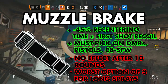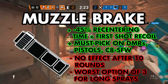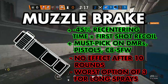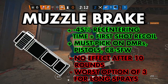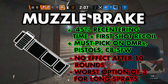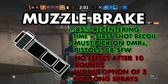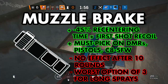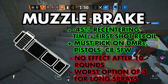Muzzle Break is geared towards single-shot weapons. It will reduce both first-shot recoil and recentering time by 45%. Recentering time is the time it takes for your crosshair to reset to its initial position after firing. This obviously helps DMRs and pistols significantly, because it speeds up how quickly you'll be able to line up shots. On automatic weapons, Muzzle Break has a weird behavior that hasn't really been confirmed, but most people have noticed it — the first 6-10 bullets are extremely tightly grouped with next to no horizontal sway. After these first few bullets, Muzzle Break doesn't really do anything except improve recentering time. Guns with high first-shot recoil, including DMRs, pistols, and guns like Buck's C8 SFW, can benefit the most from Muzzle Break.